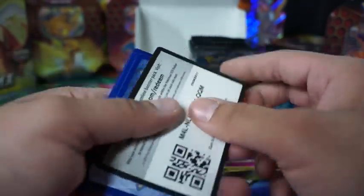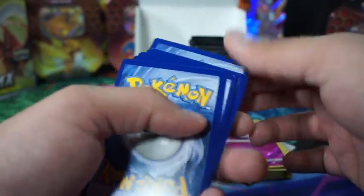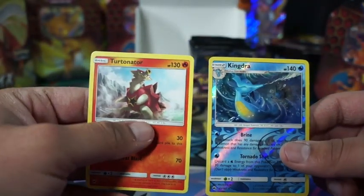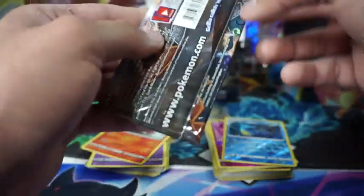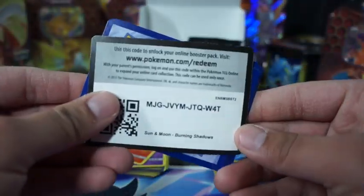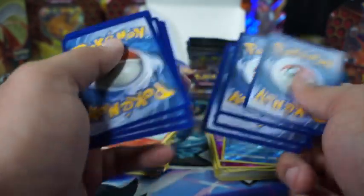I want some hard pulls, bro. Come on — it has to be a fire type. Oh, it's water. Kingdra. I still just want to get master sets.